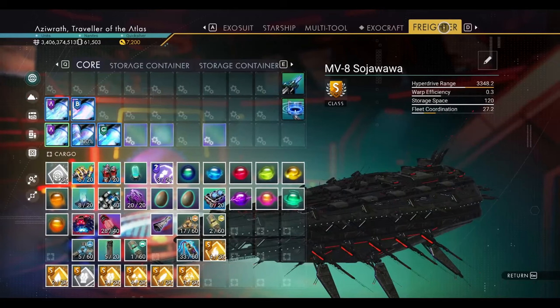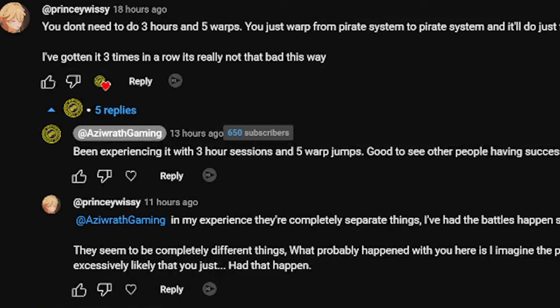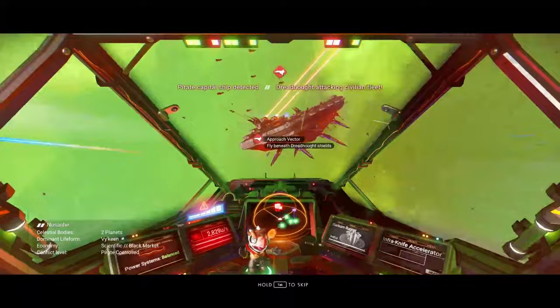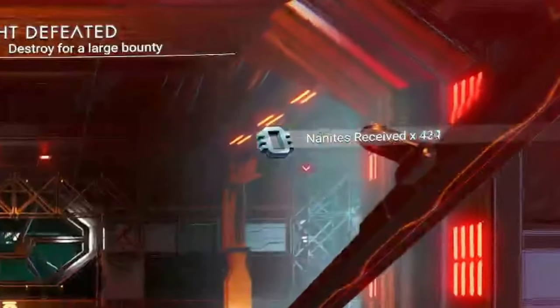What is going on travelers? Last time I showed you how to get a pirate freighter, but I've seen your comments on the matter, did a little testing, and I was wrong. Here's how you get not only a pirate freighter but farm them efficiently for units and nanites.